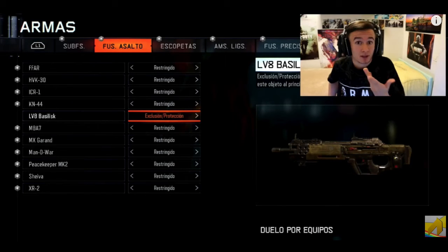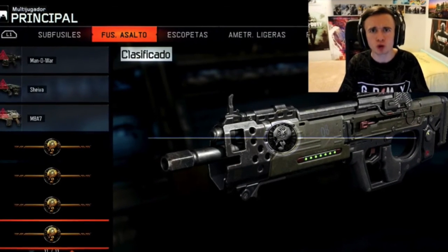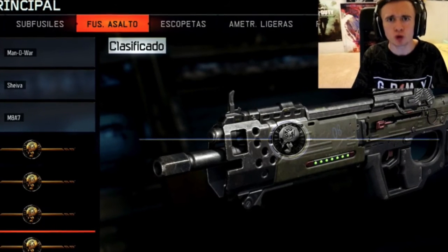This next gun is called the LV-8 Basilisk. Now this looks more like an AR to me, and it does look like a pretty cool gun. We're actually not going to know how it plays out, and how it actually is with its fire rate, its damage, or any of its stats. So we'll just have to wait for it to come out and see how well it is.